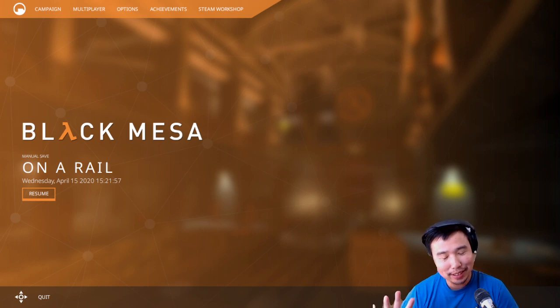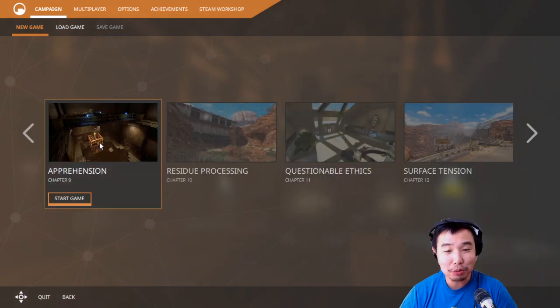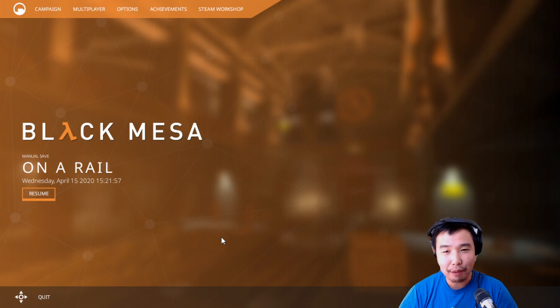Let's just maintain some perspective and remember what's really important in life. We are about halfway — maybe a little bit less than halfway — through Black Mesa. We are currently in a chapter called On a Rail. I played most of it last week, so today we'll probably be finishing On a Rail and then moving on to Apprehension. I actually like Apprehension — I think it's one of the underrated chapters of Half-Life.